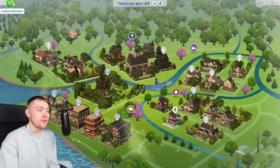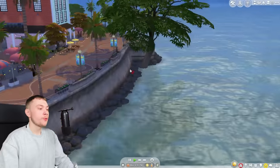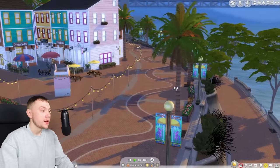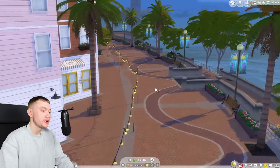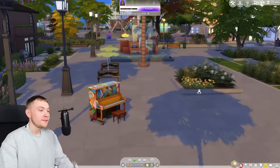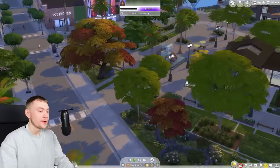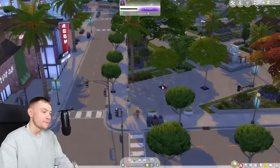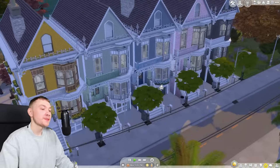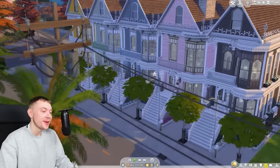Coming out of Willow Creek, we're moving to San Sequoia — your second favourite American suburban world. All around this area, they've added a lot more trees and decorative objects, and it just makes it feel a lot more crowded and alive, but crowded in a cosy way, not a chaotic way. I really love this row of townhouses added to the Growing Together world. It looks honestly amazing.